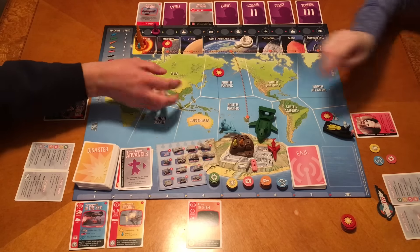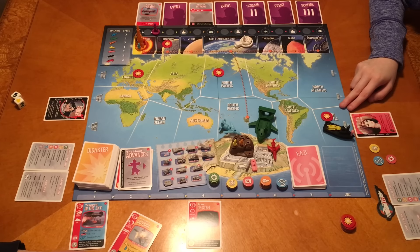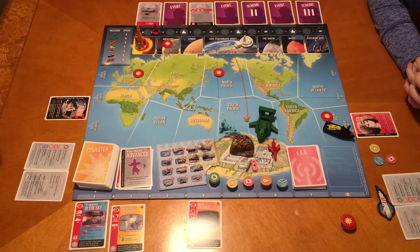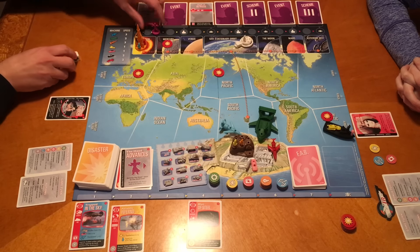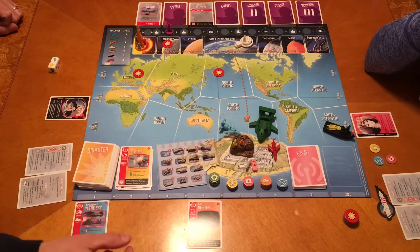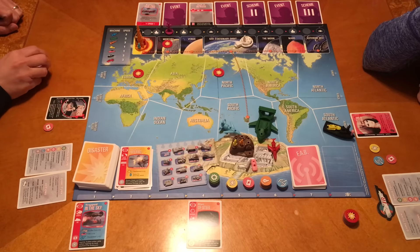So I am trying to do the Atlantic Inferno. I have a plus two already from Thunderbird 4. With Parker, because I am in FAB2, I get a plus two as well, so I only need four. I got a three and a Hood advance. One more - there we go! So this one is done. I'll take an intelligence token.